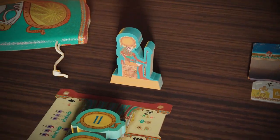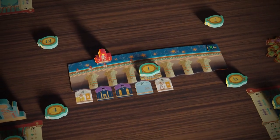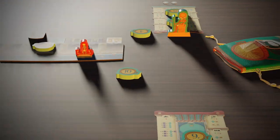Players use their Sun Discs to bid. The player with the highest bid wins, taking all the tiles and exchanging their Sun Discs.